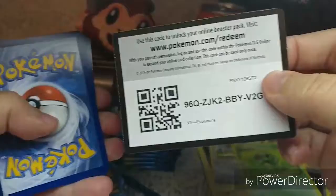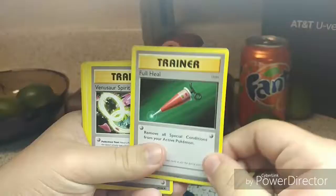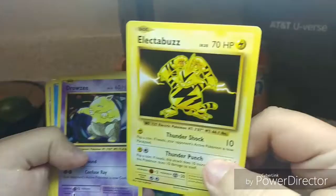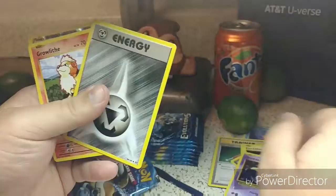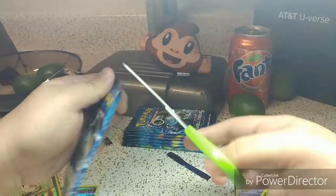The code for you guys. We got a Starmie, a Machoke, a Full Heal, a Pinosaurus Spirit Link, an Electroboss, a Drowzee, a Staryu, an Energy, a Growlithe, and a Reverse Holo Raticate. Let's go with the next pack.